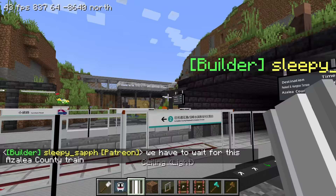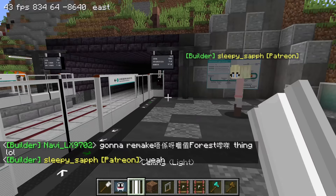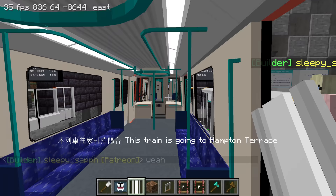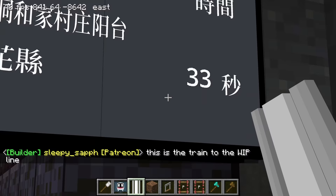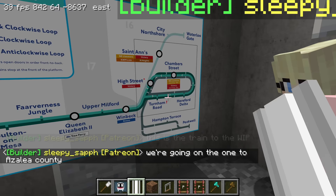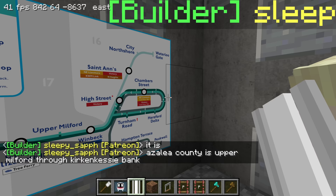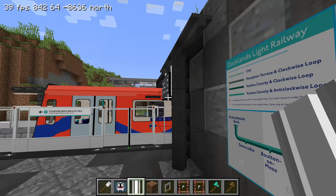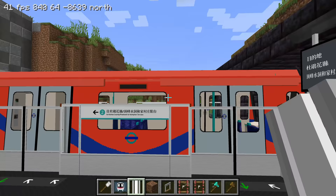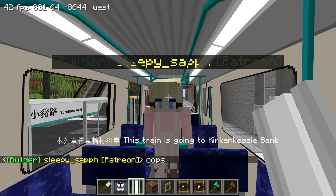The announcement kind of reminds me of Ocean Park's announcements, because the Cantonese announcement is a male voice whereas the MTR uses a female voice in Hong Kong. So it reminds me of Ocean Park. Okay, this is a different line right? We're going on the train to Azalea County - is that where we're going? Is it just the name of the destination? Upper Milford - okay, nice. I actually don't think I tapped my card. I keep forgetting to do that - hopefully that's not me in real life.